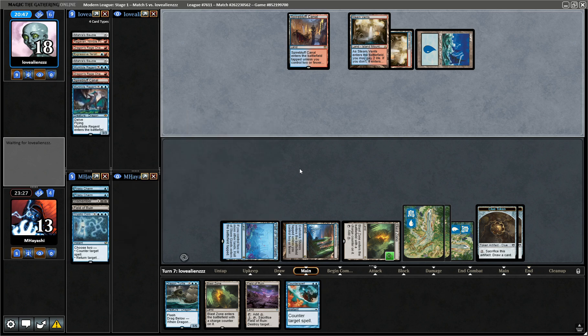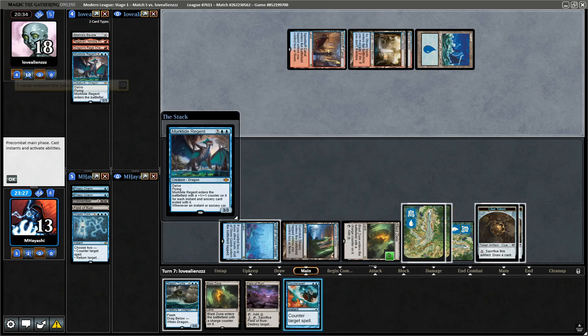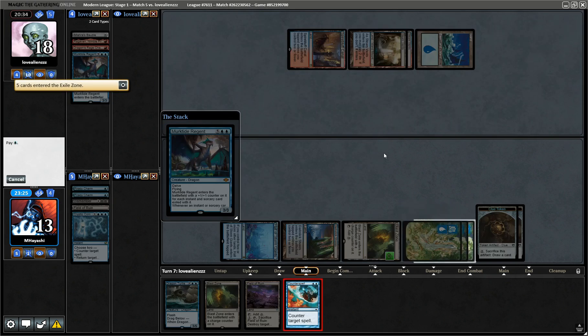That was not expected at all. I don't know why they just run a Murktide right into Cryptic Command without counter backup. Maybe they got another Murktide — that was a luckSack of the century right here. Oh okay, don't mind if I do.